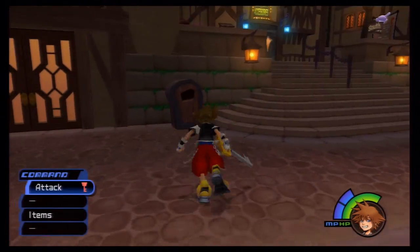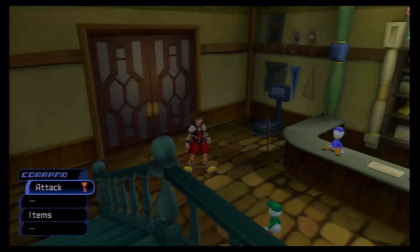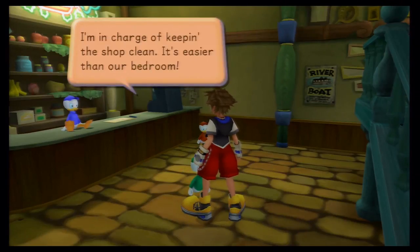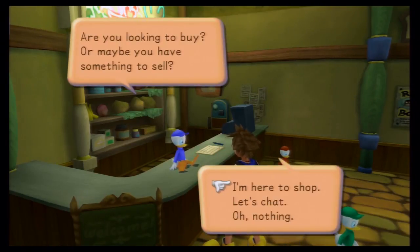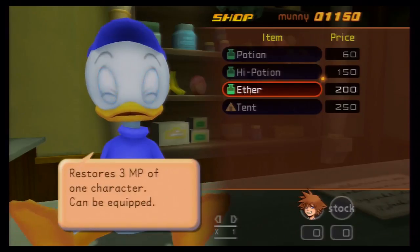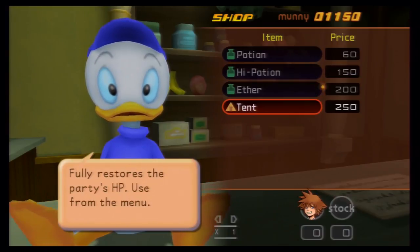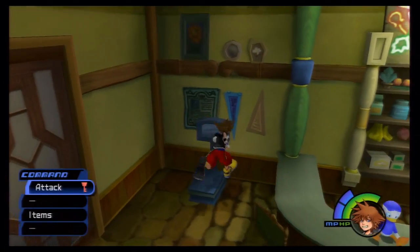We're going to go into this room right here, which is the item shop. You'll see some very familiar characters — Huey, Dewey, and Louie. They change every so often as to who's actually running the shop. You can buy healing items here, but we already have a ton of potions, a few high potions, and ethers, so I'm not going to waste any money on those.